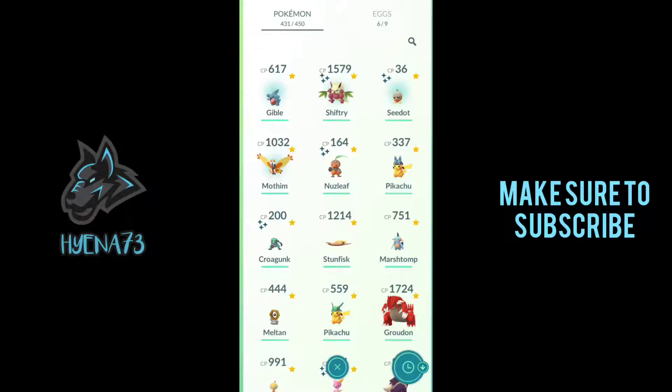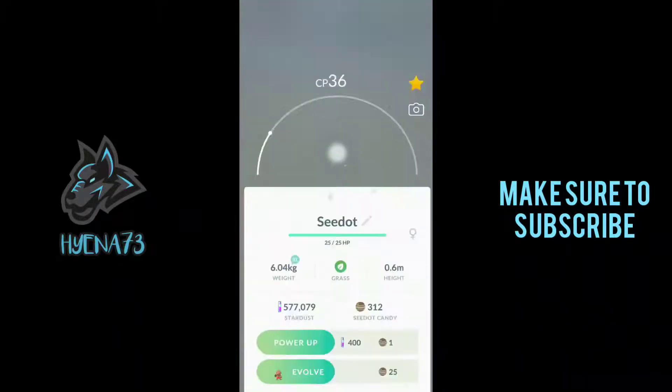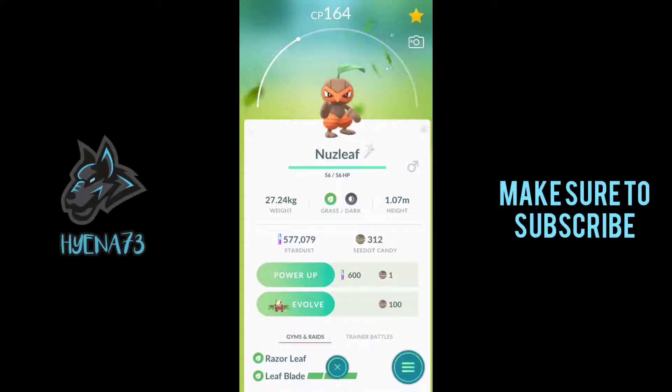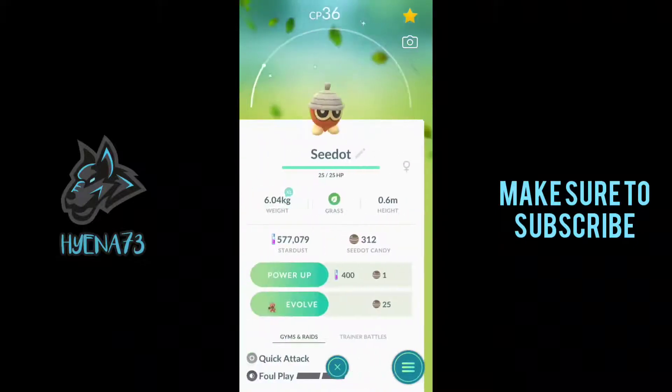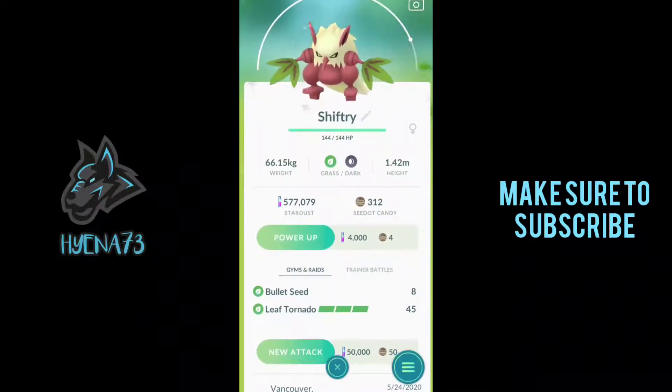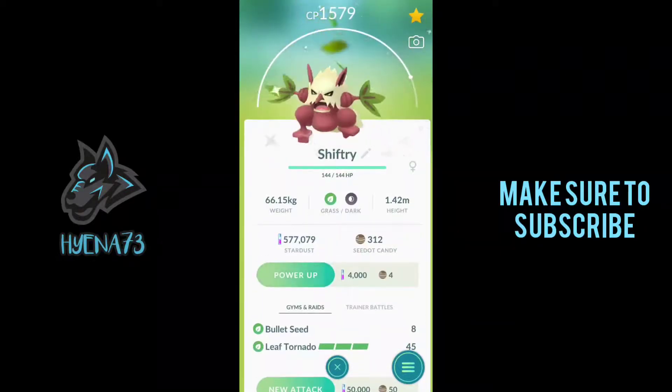Hey guys, it's the next day and I'm going to be showing you guys the whole Shiny family from Seedot Community Day. Let's get right to it. Going to my recent shinies. This is the Shiny Seedot — very cool, I like the orange and then it's like a creamish color on top of the acorn. Probably one of my favorites from the whole family was Nuzleaf — the orange mask, orange pants, it's so dope. This is probably one of the best second-stage shiny evolutions I've seen from a Community Day. And then last of all, a Shiny Shiftry, which has the special move Bullet Seed. I thought it was going to be a charged move, but it's just a quick move — that's all right.